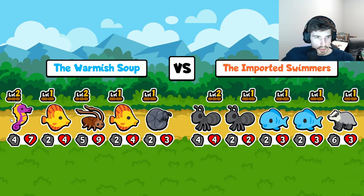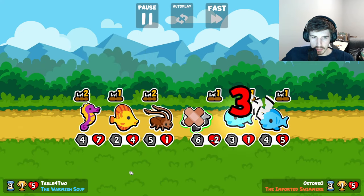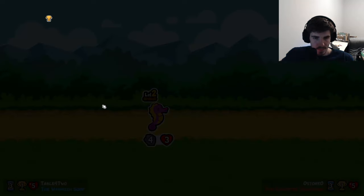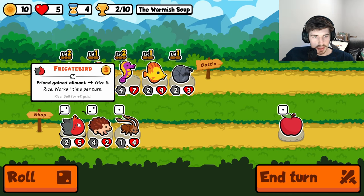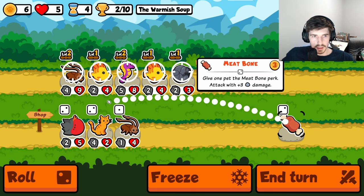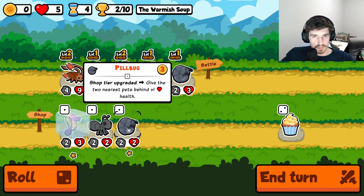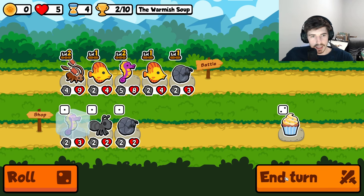Okay, we probably want to have the seahorse in the middle, now that I think about it. We can pivot — let's go seahorse in the middle. I'll give you an apple. Don't say I won't, cause I will. Give you a meat bone. I think that's fine.